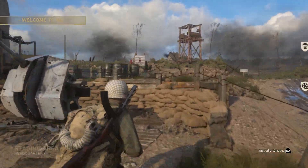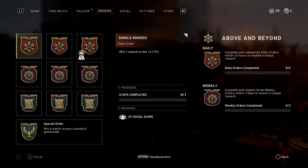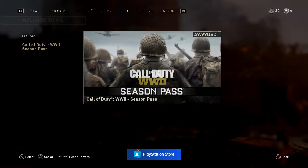That's the best way to get supply drops — the easiest way on Call of Duty: World War 2. I don't know if you can even buy them out of the shop yet. Let me go to the store — no, you can't actually buy supply drops, but you can get a season pass.